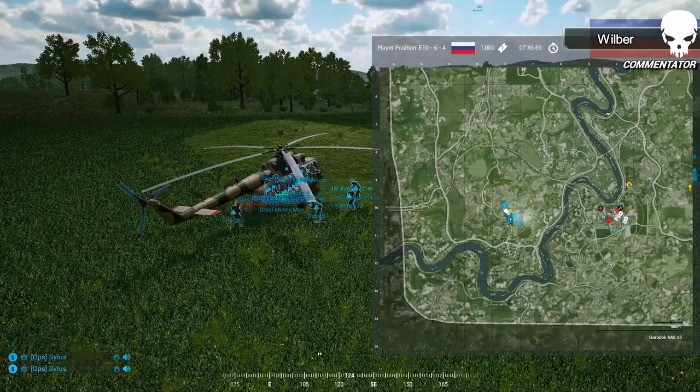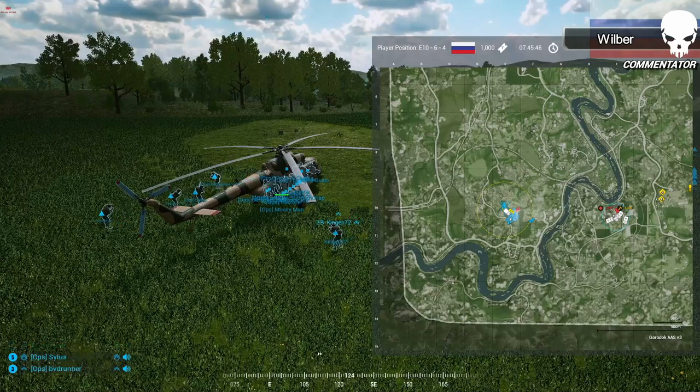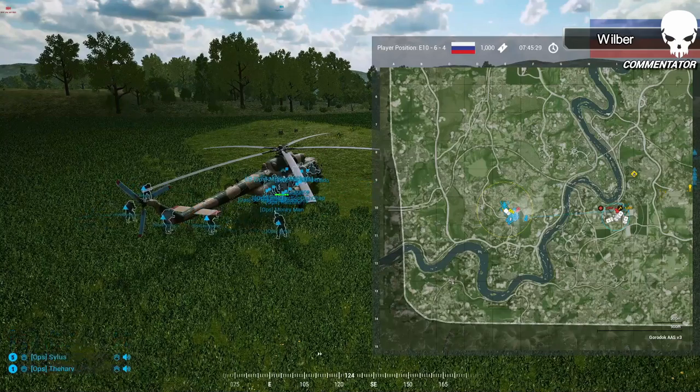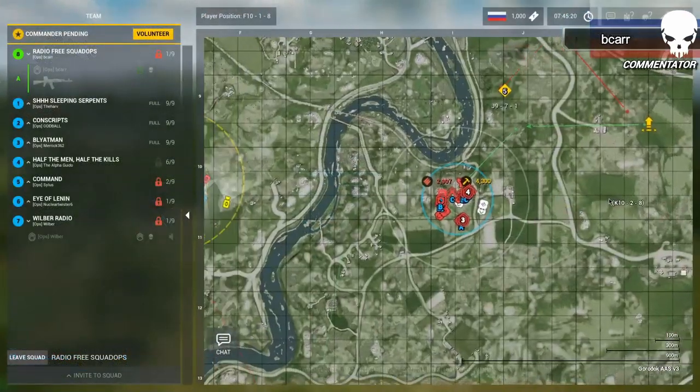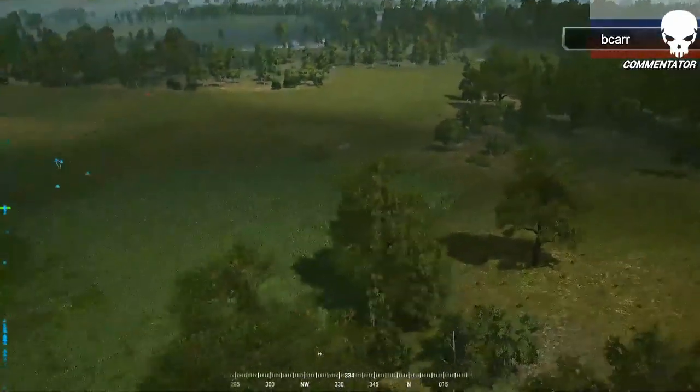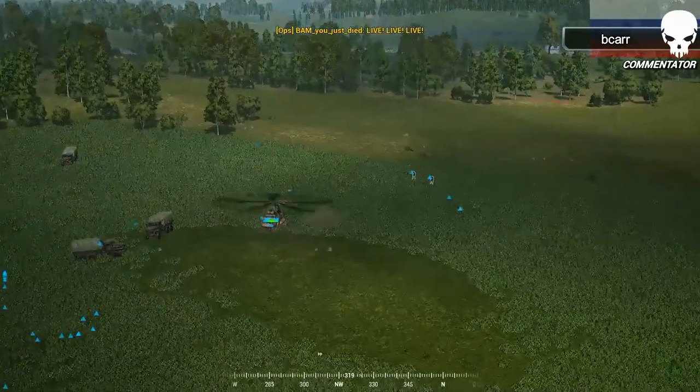The sight lines are really there — they can see down the roads. Anyone crossing those roads is visible. That village at Golf 11 Hotel 11 is probably an attractive place to hold to guard the southwest. I'd leave one squad on the base, one focusing on the north, and another to the northeast and east on the high ground with rocks. You want to see them crossing the river and crossing that field in Juliet 10. With that, the helicopter takes off — we are live with round two of Sleeping Serpents Part 1.